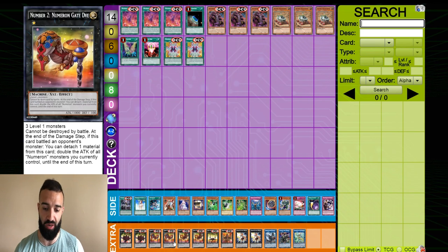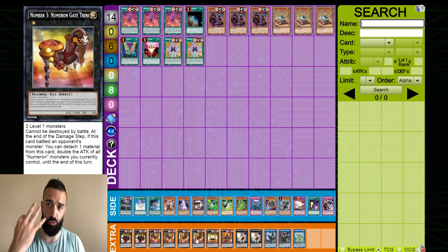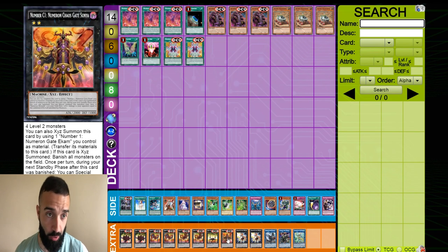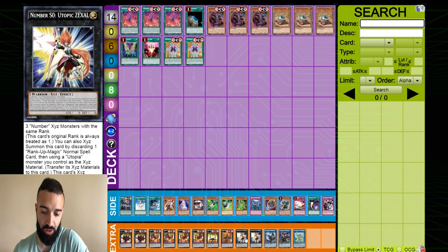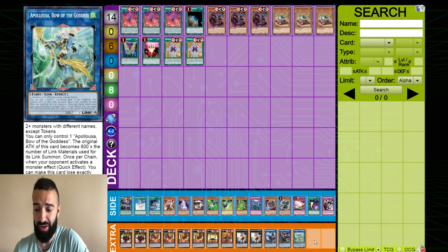The extra deck cards you need are two of each of the Numeron Gates, except you just play one Cuatro because you rarely summon out four. If you're going first, you always summon three; if you're going second, you summon four to go for the OTK. That's why you only need one Cuatro but two of each of the others. There's also a second option I personally don't play: Number C1 Sonya, which lets you summon it over everything. It's cool if your opponent has a bunch of monsters, but if they do, you're just destroying them anyways with your Numerons — so I prefer not to play it. You should play two Zexal just in case, one Megaclops, one Dracossack, one Appaloosa. I'd also recommend Needle Fiber since you're probably playing a lot of hand traps, and Accesscode Talker.